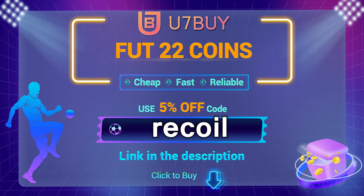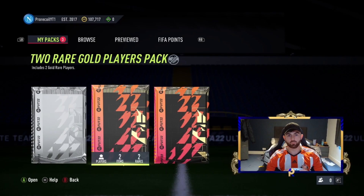First of all, if you want to buy any FIFA 22 coins, make sure to check out U7Buy in the description and use code 'recoil' for five percent off.